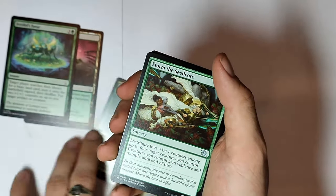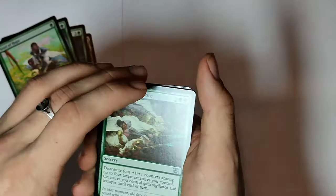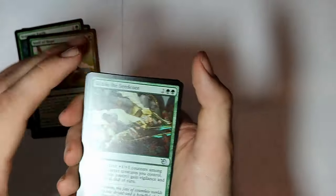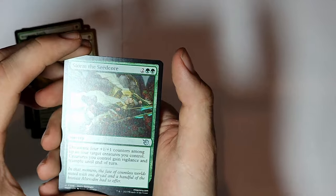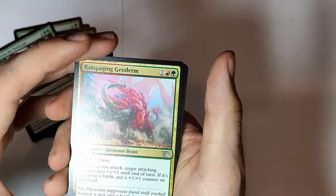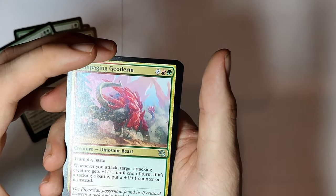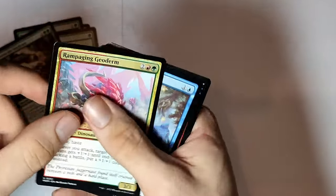Okay, that's awesome. Another instant — Seed of Hope. A lot of sorceries and instants. None of these have been creatures — that's kind of weird, I guess. Storm the Seed Core. Ooh, first creature — Rampaging Geoderm, Dinosaur Beast. Trample Haste. That's awesome.